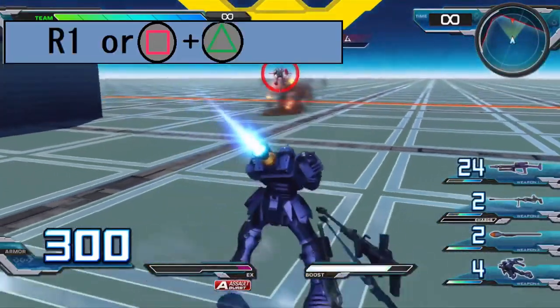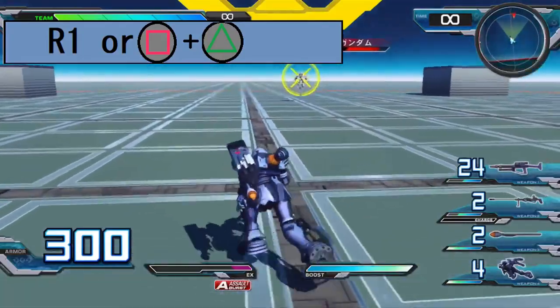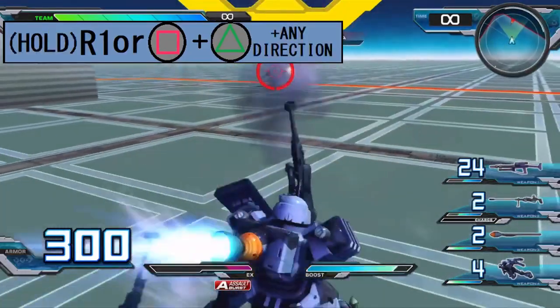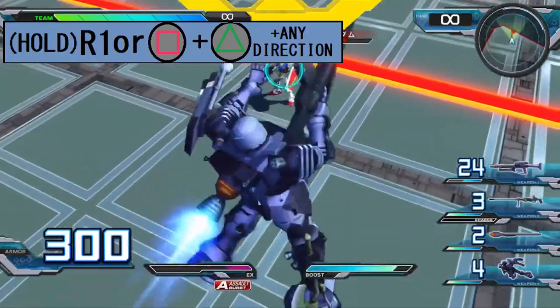As for the sub-weapon, the Zuda is given a 3-shot anti-ship rifle, chambered in 135mm. It's a heavy hitting gun, which has a somewhat slower startup and stops you in place as you fire. However, you can hold down the input alongside a direction to manually aim the shot, which also removes the shot's tracking properties.